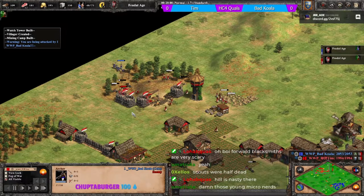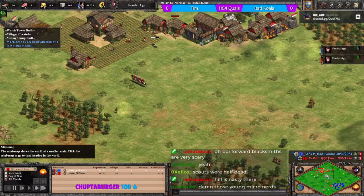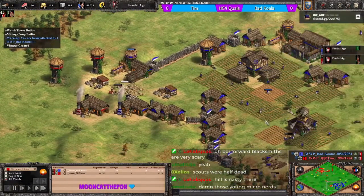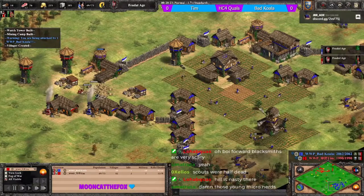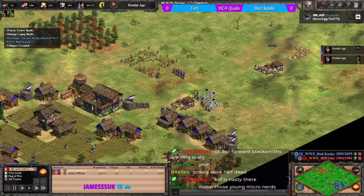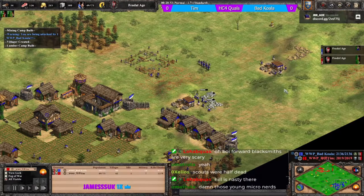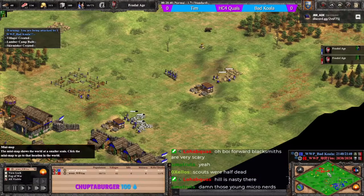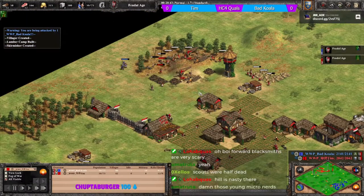The tower will idle a little bit with just one archer there. Tim is coming home with his military but taking gold in koala's base. Koala has expanded to the right-hand side with gold and stone access and is also going out to gold - not the best mining camp but he'll be okay.